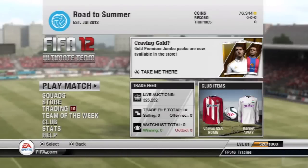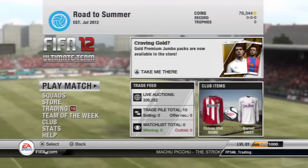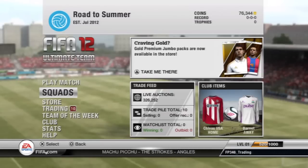Hey guys, welcome to episode 6 of Road to Summer Transferred Ibra. As you can see in the top right hand corner, we are now on 76,344 coins. That means we have sold everything we had and made around a 16k profit. Let's get into my trade pile now.